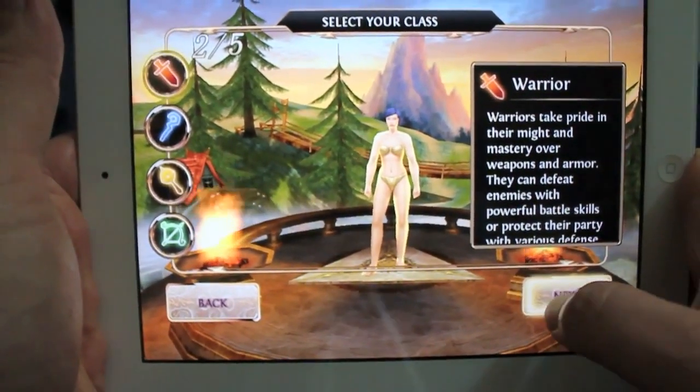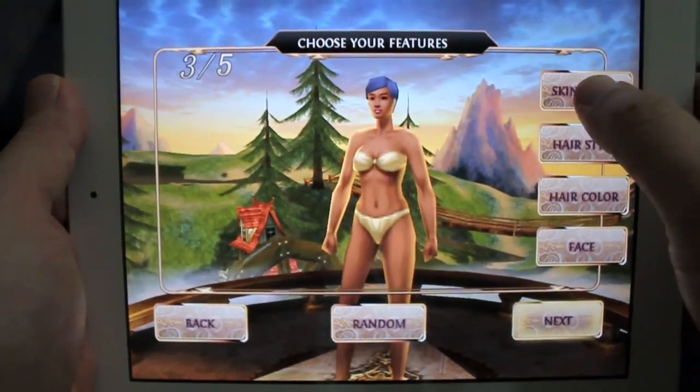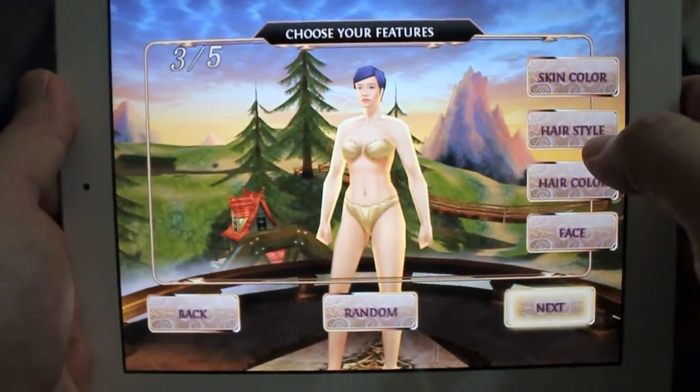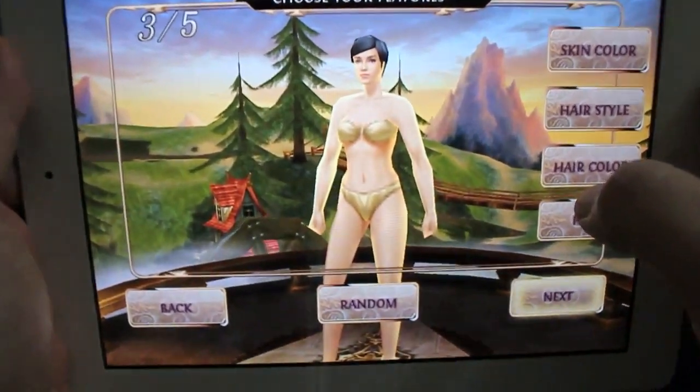As an example, let's go with warrior just to show you. You can change skin color — there are 5 different skin colors to choose from, 5 hairstyles, 5 hair colors, and then your face — you can change that too.